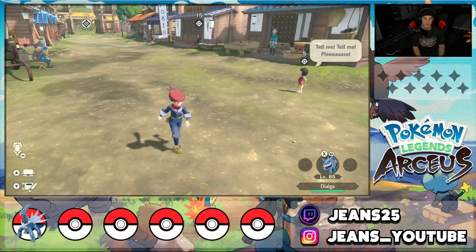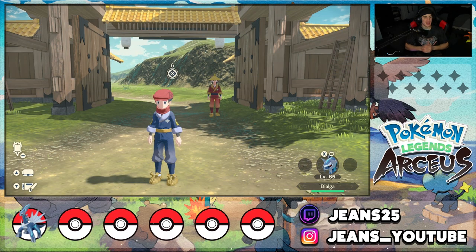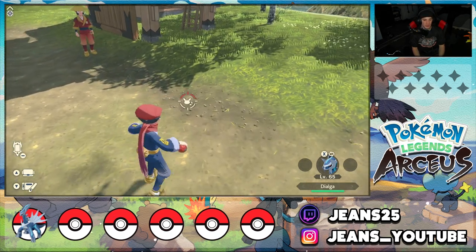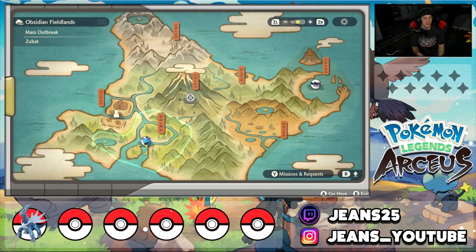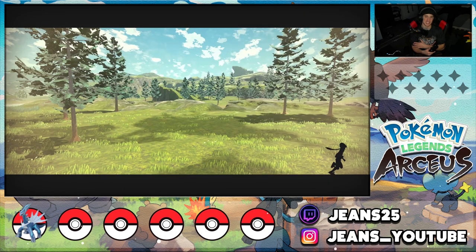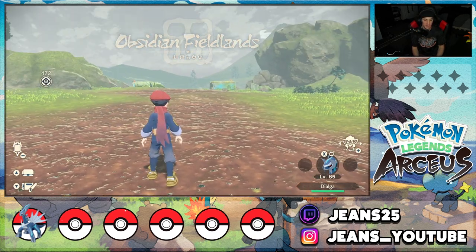The second way is post-game and I think it's the best method to obtain Poké dollars. The post-credits will have to be rolling for you first. You're also going to want a big strong Pokémon - I'm bringing Dialga, ready to go. The reason you want a good Pokémon is because you'll be doing a battle. Head to the Obsidian Fieldlands and fast travel to the Heights Camp, which is the quickest way to do this method.